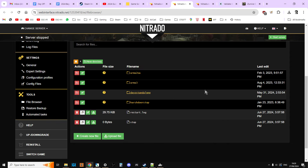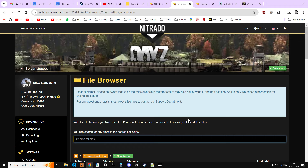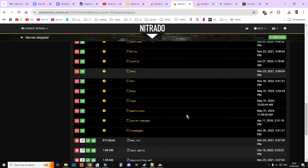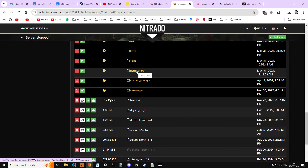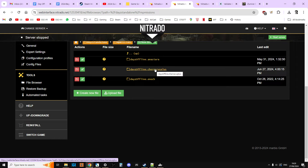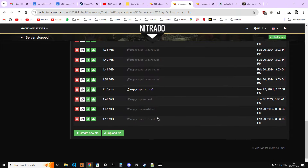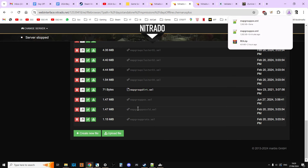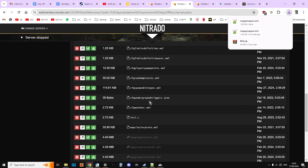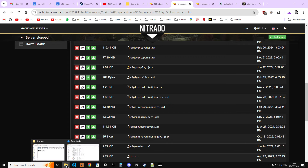Next we're going to download a couple of files because we'll be editing them. On either your PC or console server, go into the DAISY part — Xbox DAISY, PS DAISY, etc. — then go to MP Missions. Click on Chernarus (or Enoch for Livonia). Scroll down and download MapGroupPos and CFGGameplay.json to your local PC. They'll be in your Downloads folder.